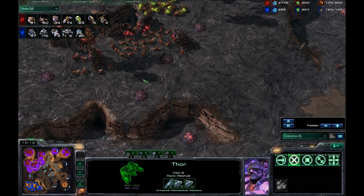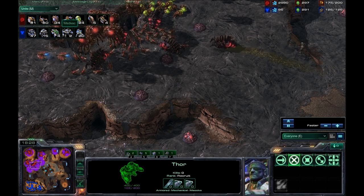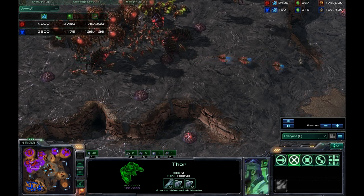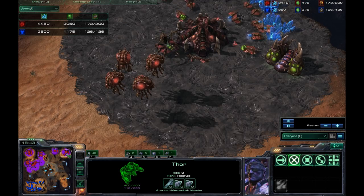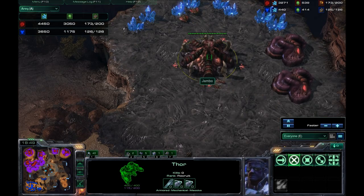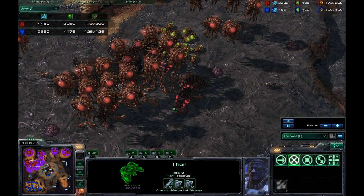Look at all that. He's got 24 Banelings, 5 Infestors, 4 Queens, 14 Mutalisks, and 60 Zerglings. Let's look at the army comparison — could that be any more clear? He is absolutely dominating right now. He still has 3,000 Minerals, so there's definitely more he could be doing in terms of spending, but he doesn't really care — and I don't blame him. He's so far ahead in this game.